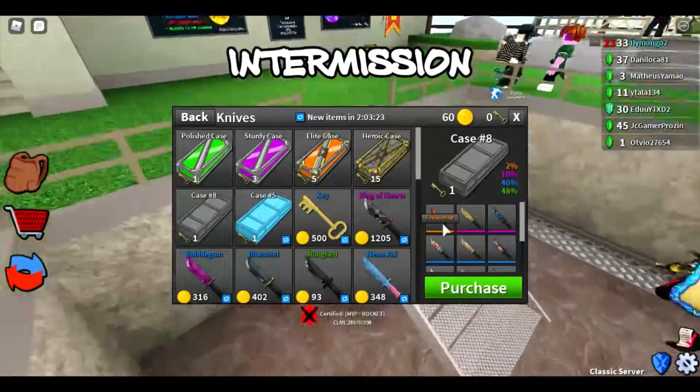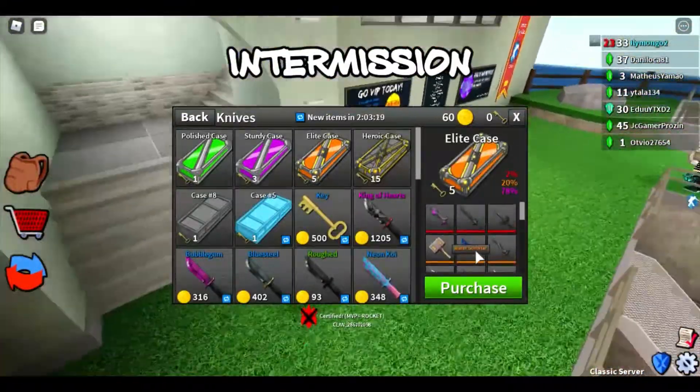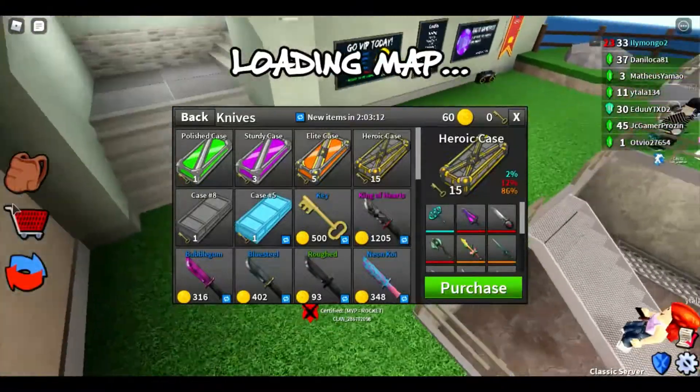In Case 8 we have an exotic and another exotic — the Water Scimitar. In the Heroic case we have another exotic, the Blossom Scimitar. This is pretty good stuff and we might have another set, I'm not entirely sure.